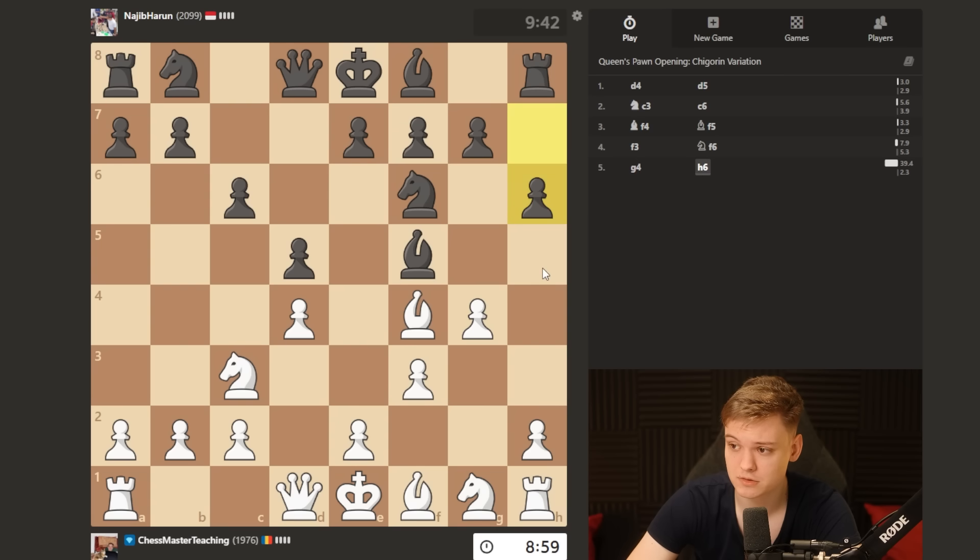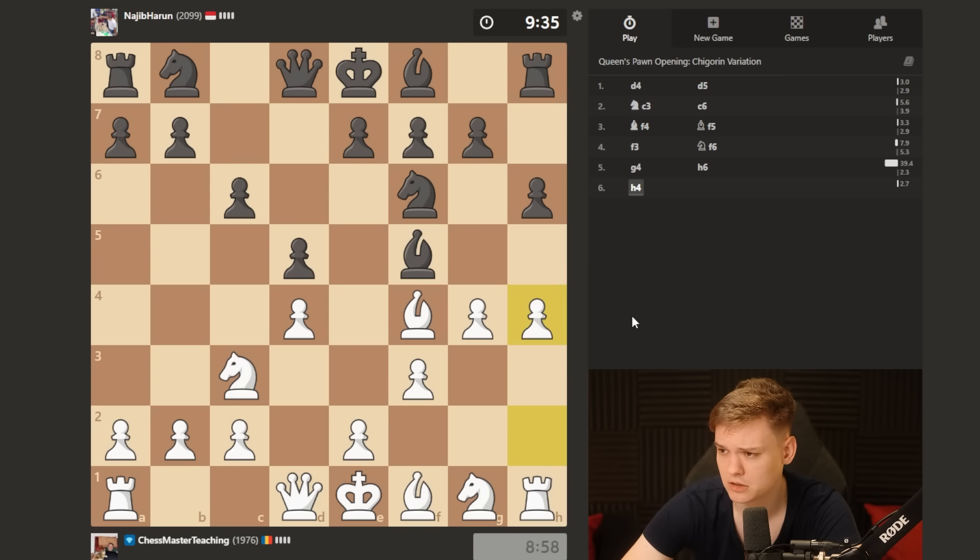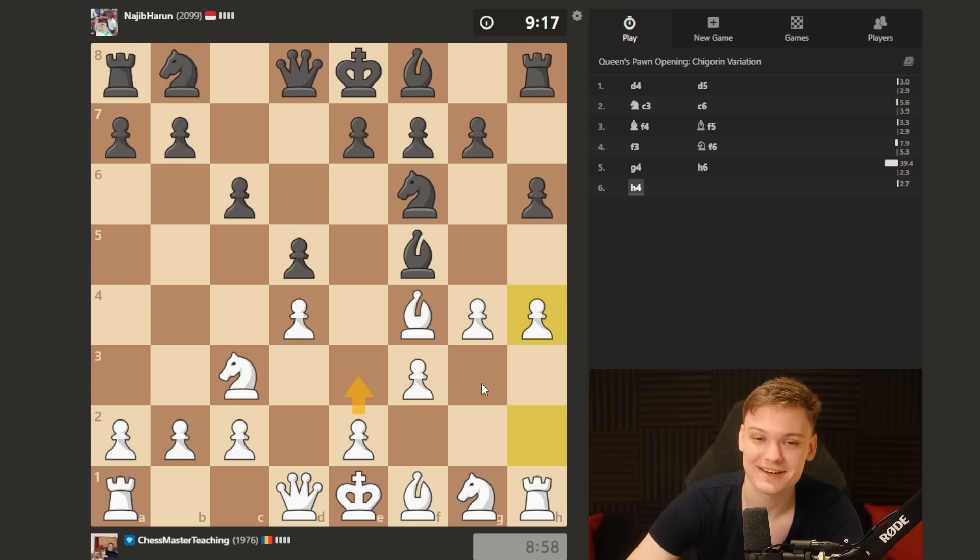Normally you'll have both of these guys and now you get max value out of the pawn storm. Push g4, h4. I'm not going to take the free bishop, I'm just going to let him go home so we can get the game going. Then I'm going to play e3 and do our normal thing. He probably just broke his monitor realizing the idiot he's playing didn't capture the bishop.